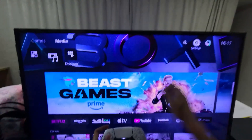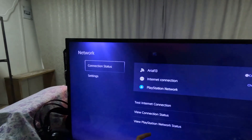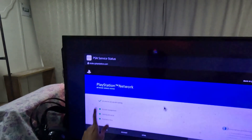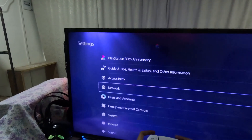In the first step, go to Settings and choose the Network option, then go to Connection Status. Now scroll down to View PlayStation Network Status and select it. Make sure all the circles are green here.